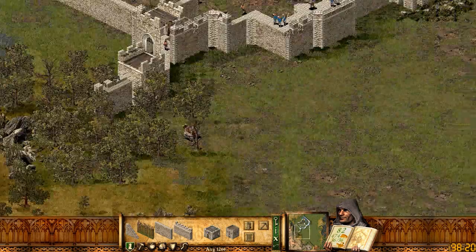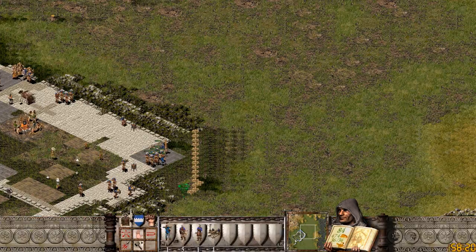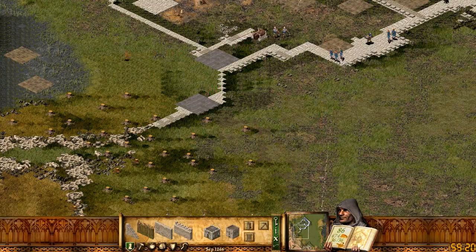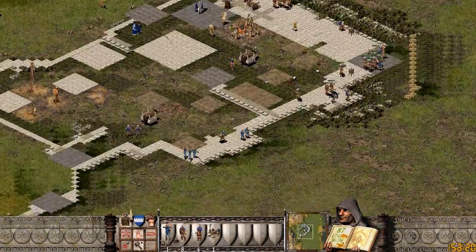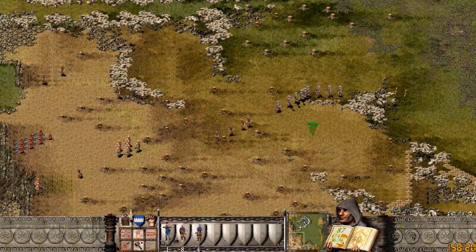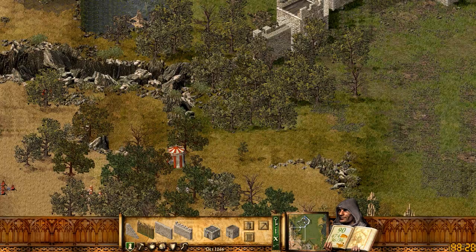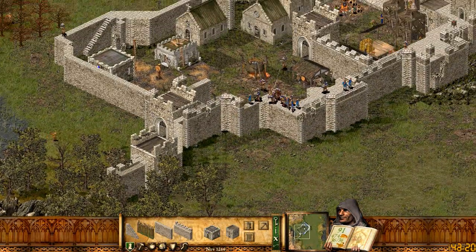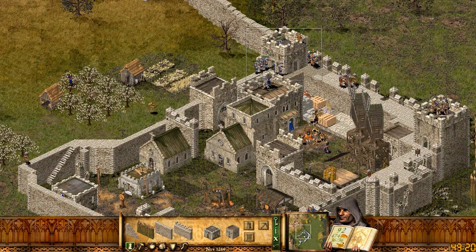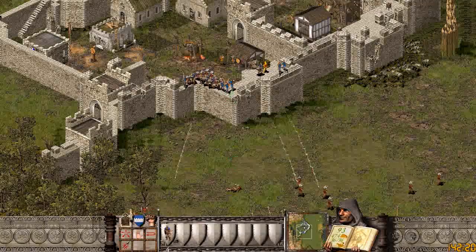Oh, they're just all staging over there. Okay, well that means I need to get most of my men over here. That's actually not a terrible idea. Oh yeah, that is where my defenses are weakest. We are the Black Monks.